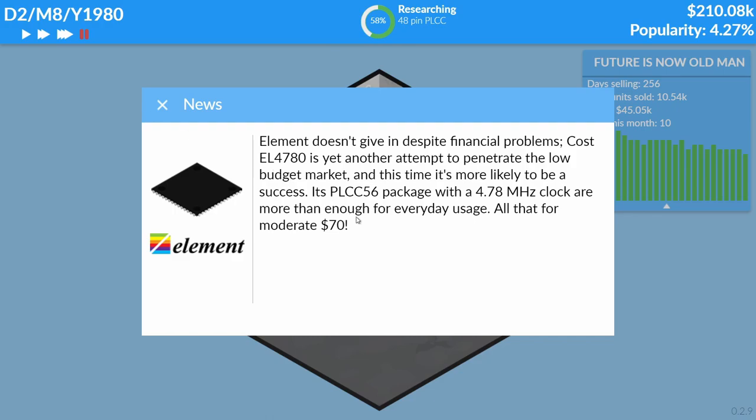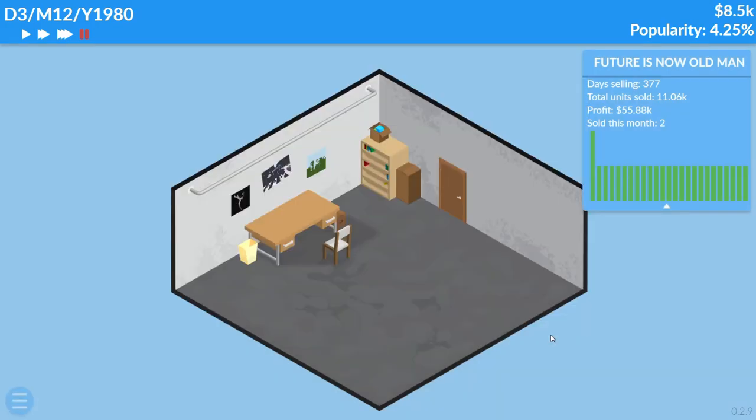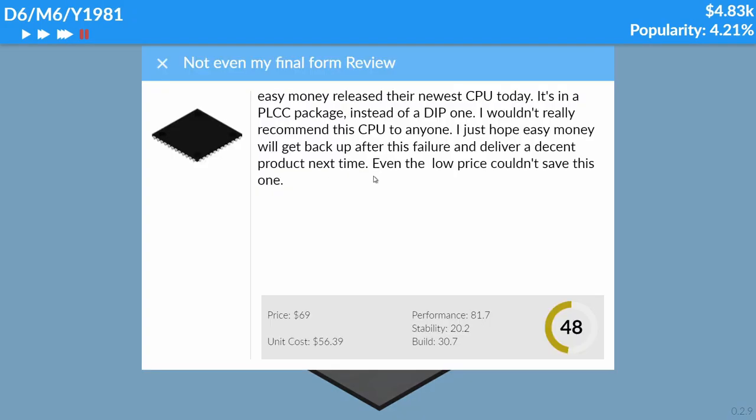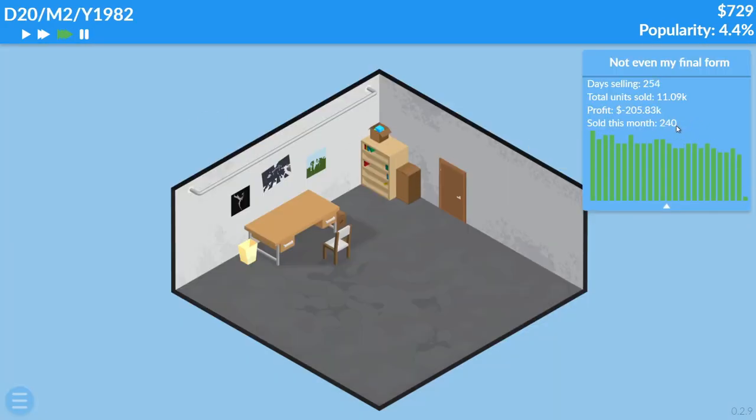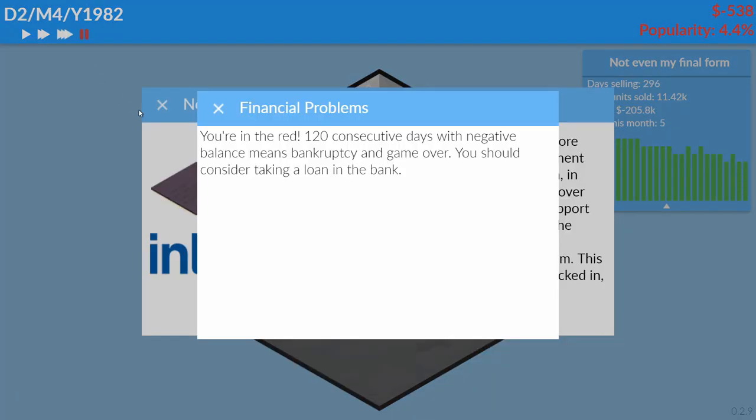Even though we completely messed up with the PLCC chip, we are sticking with it. It's really cheap compared to competitors. I was trying to find a good price — 68 doesn't work, but 69 nice, that actually worked. It only works if it's at like 98% approval. We made another flop. We're going to lose like $200k on this thing — no one's buying it. We messed up so bad: 1% market share.